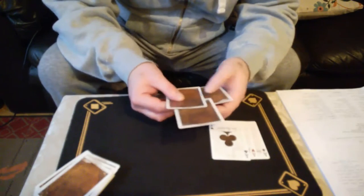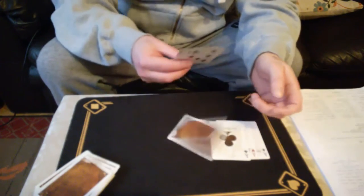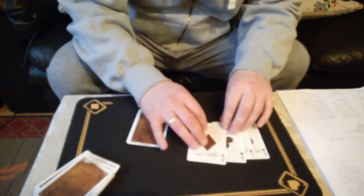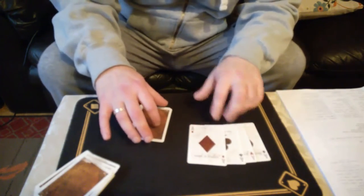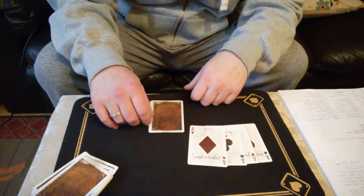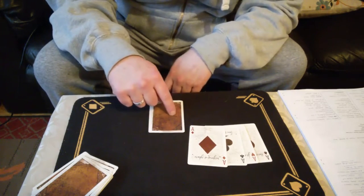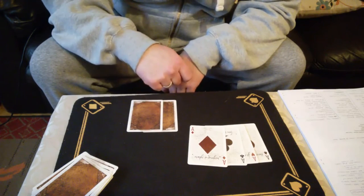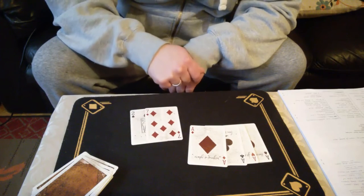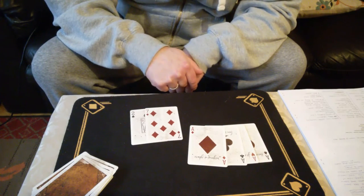And again — three cards, and one pops out. We have the ace of diamonds. So we've got the four aces, and I said I'm going to find your two selections with these aces. Coincidentally I have two cards here — these two cards are of course the two of spades and the seven of diamonds.